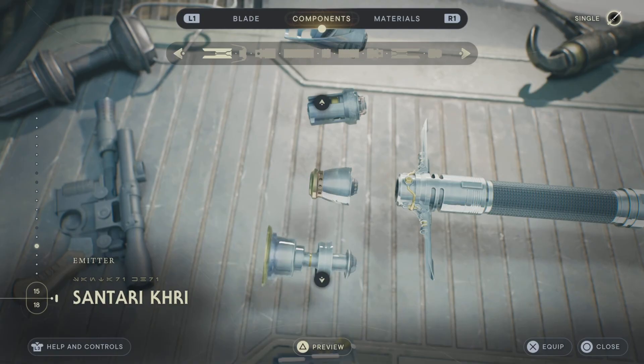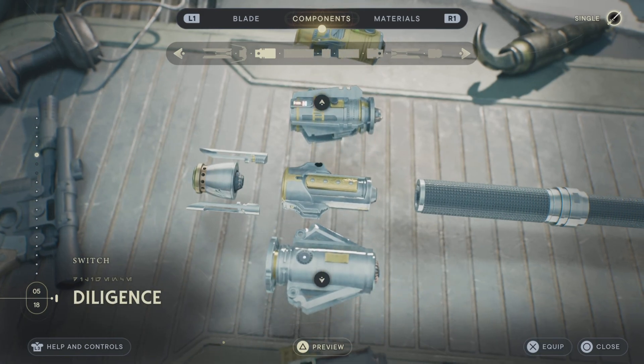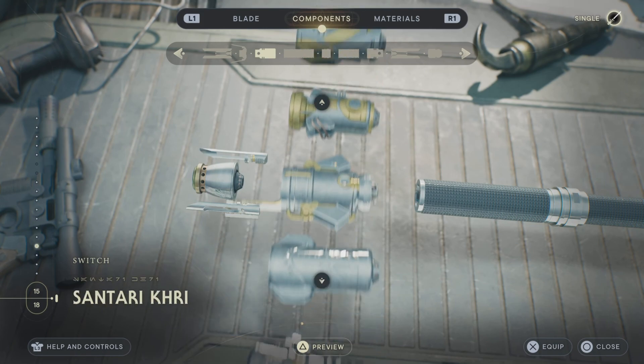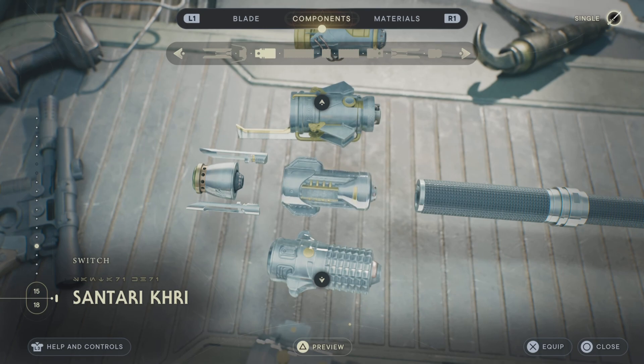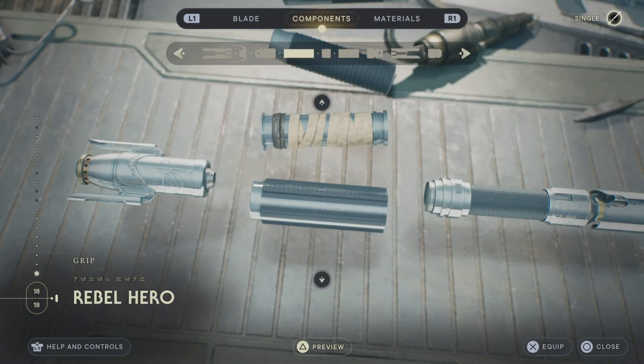For the Emitter, I'm going to go Centauri Kree. I think it's the closest to Mace Windu's — it might be a bit longer than his, but this is about the closest Emitter in the game. It's just a super cool Emitter and technically the only closest one. For the Switch, you're also going to go Centauri Kree. I love this gold Switch on here — Mace Windu also has that, so it's a really cool Switch, even though that design isn't on his actual lightsaber.